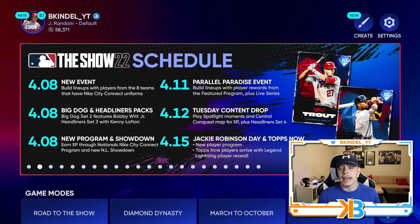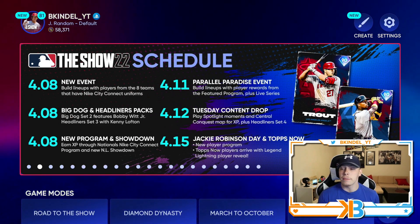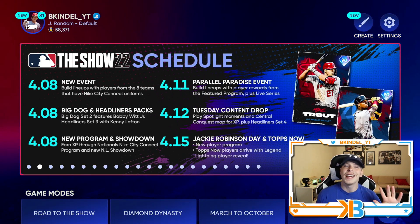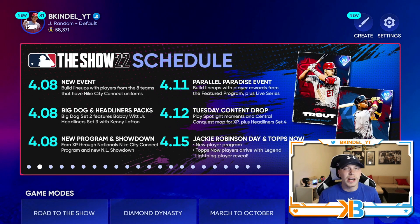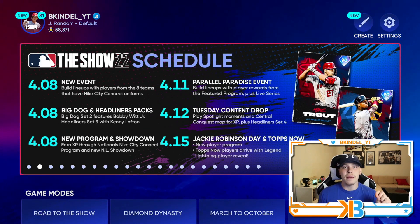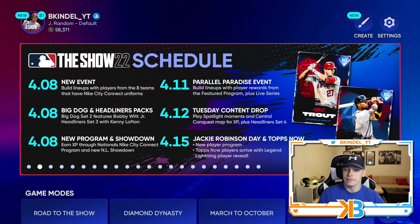It's not a huge content day today, but I'm assuming Friday is gonna be pretty big — Jackie Robinson Day and Tops Now. We're gonna get a bunch of new Tops Now cards; a lot of times those are budget buys. There's a new player program and I'm guessing it has something to do with Jackie Robinson, so maybe we'll see a low-tier Jackie Robinson or someone along those lines. Pee Wee Reese is in the game so I'd assume it'd be Jackie. We also get a Legend Lightning player review — that's new this year — and I'm guessing we'll get a legend from past Aprils who just went off. So a couple different cards we could see. That's gonna be a big day with Tops Now, the Lightning Legend player, and the new player program.